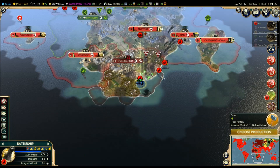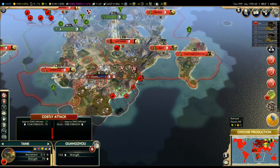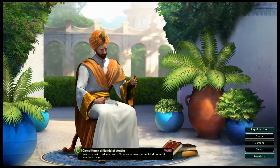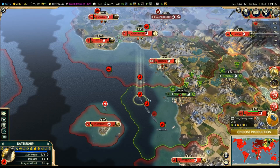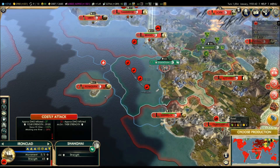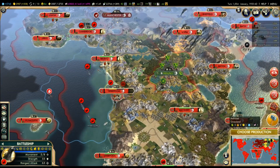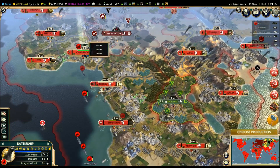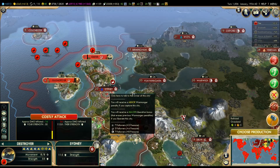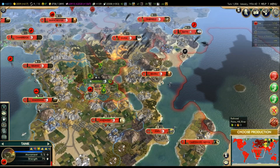Here you see the construction of the Firewall, which I think is the last constructible world wonder in the game. Aside from that it was handy that the peace treaty with Arabia just expired, so I was capable of taking Arabia as you saw right here. I liberated a city instead of taking it and gave it back to China, so I also had to conquer it a second time.